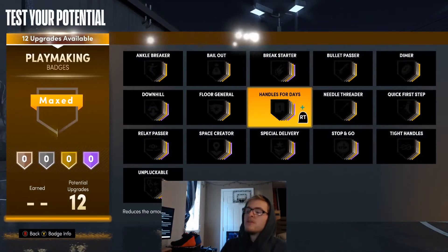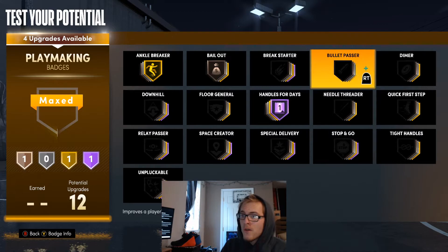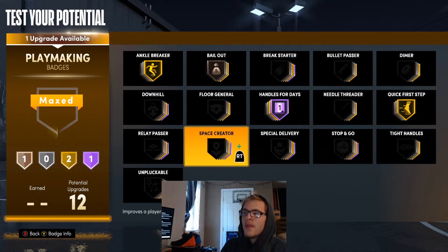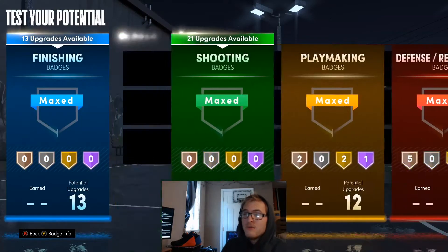For these playmaking badges, I'm going to throw Handles for Days on Hall of Fame, Bail Out on bronze, Ankle Breaker up to gold, Quick First Step on gold, and Space Creator on bronze. I'll go with these for the playmaking badges.